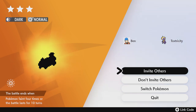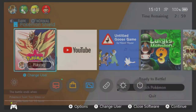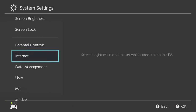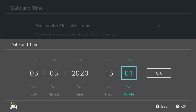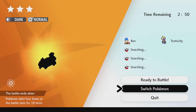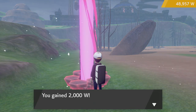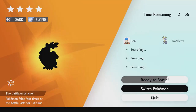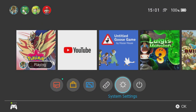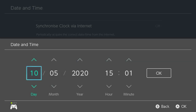Now I'll show you what it looks like when you do it fast: invite others, home button, system settings, down, date, up, over, back to the game, quit. So if you optimize this method it should take you around 10 seconds. I'm starting to enjoy this because it's got some kind of meditational purpose.